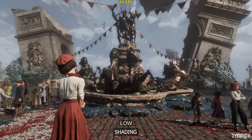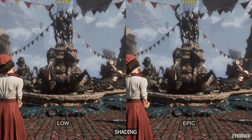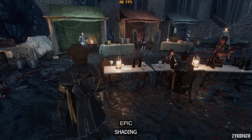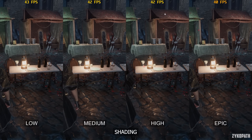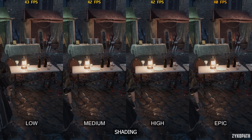The shading setting was tough to test because across many scenes I wasn't able to tell any visual difference. Performance-wise, only epic impacts performance measurably. Maybe I'm missing something or its visual impact can be noticed in another area further into the game. Use high just to be safe.